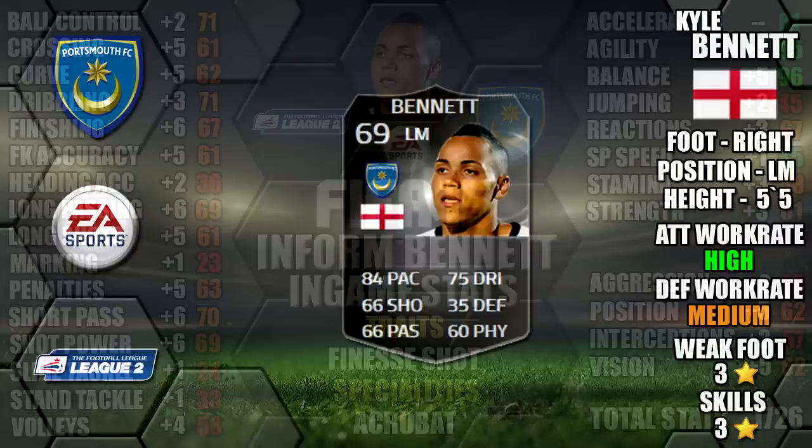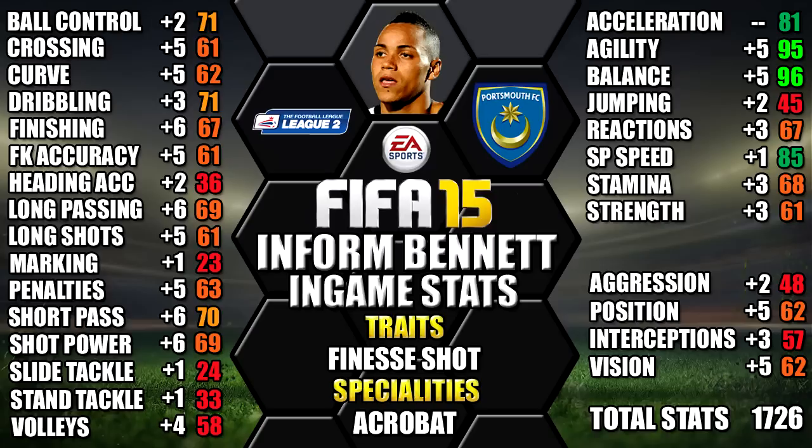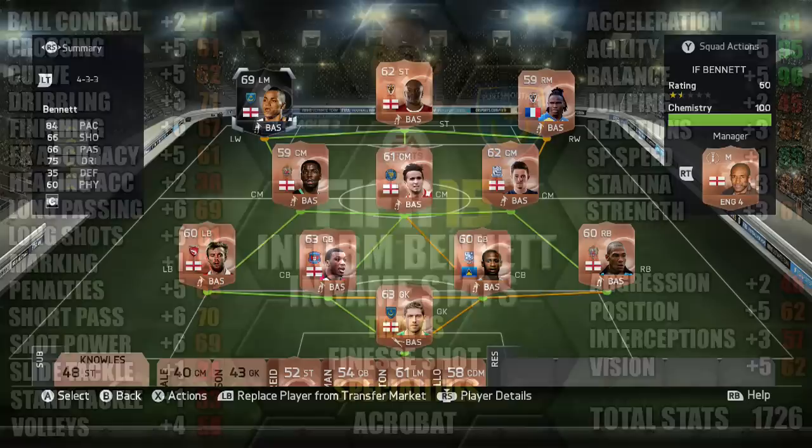Looking at his in-game stats, he's got 96 balance, 95 agility, 85 sprint speed, 81 acceleration and 71 dribbling. We've also included all the upgrades over his non-informed as a comparison, so you can see each individual stat upgrade — you can always pause for a close look at any of them.